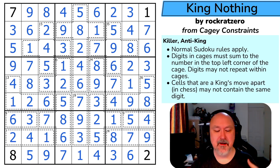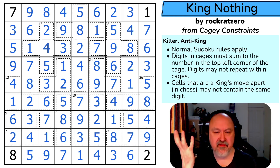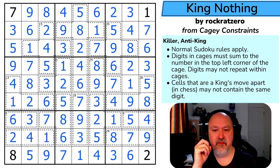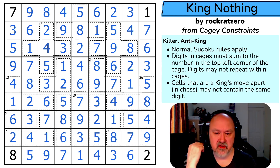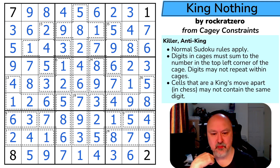That's the solution — 15 minutes and eight seconds. That's really cool, really nice usage of anti-king. I'll probably go back and update the puzzle rules to clarify cages without numbers in the top left corner — you always miss stuff like that, and I'm sorry. I won't re-record the video but I will update the rules in the puzzle. This is a lot of fun — a really nice anti-king puzzle. Thank you very much, Rock Rat Zero. Thanks everyone for watching, and as always, good luck with your solving.